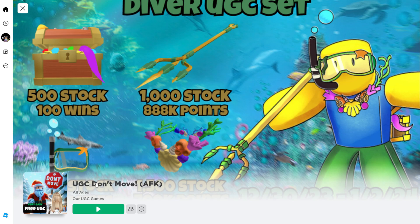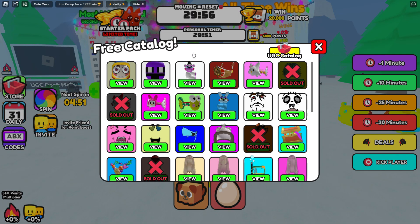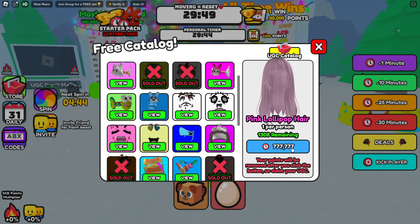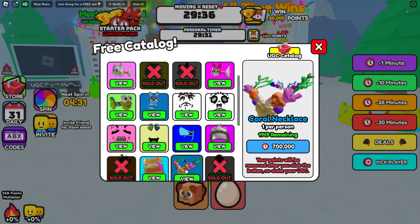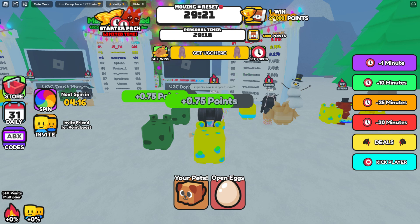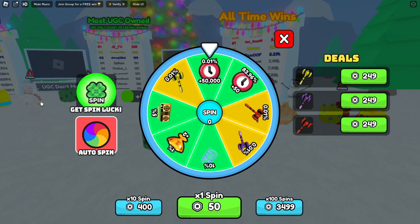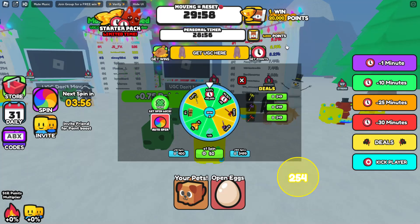Now let's head over and join UGC Don't Move created by our UGC Games. Once you get into the game, head over to get UGC. At the bottom you'll see the new hair that's now available — the pink lollipop hair, and we need over 700,000 still points. There's also the coral necklace, which needs 700,000 still points, and you can see how many are still available. To earn points you can go ahead and AFK with your pets — once the countdown ends you'll get one win which also gives you 20,000 points. Make sure to check in for your daily rewards and do the wheel spin every 5 minutes to get wins and still points.